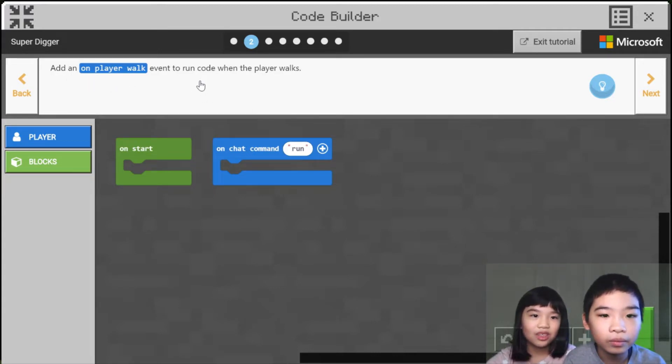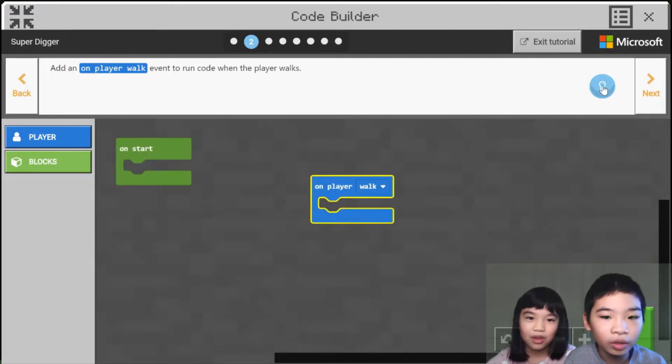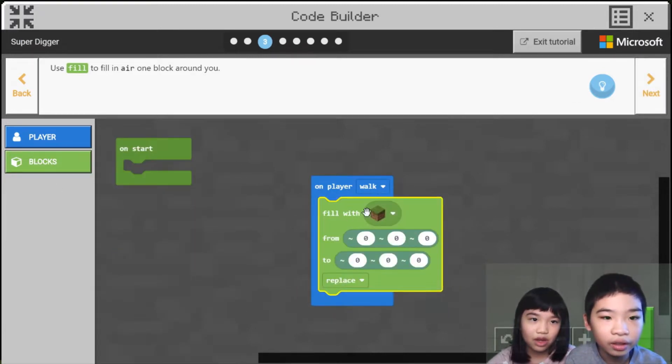Player Walks — it runs code when the player walks. Okay, let's just delete that first. So when the player walks, then you can code what will happen.